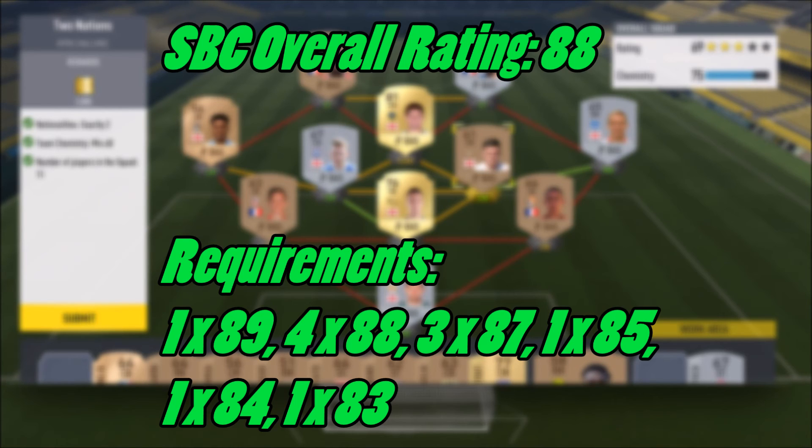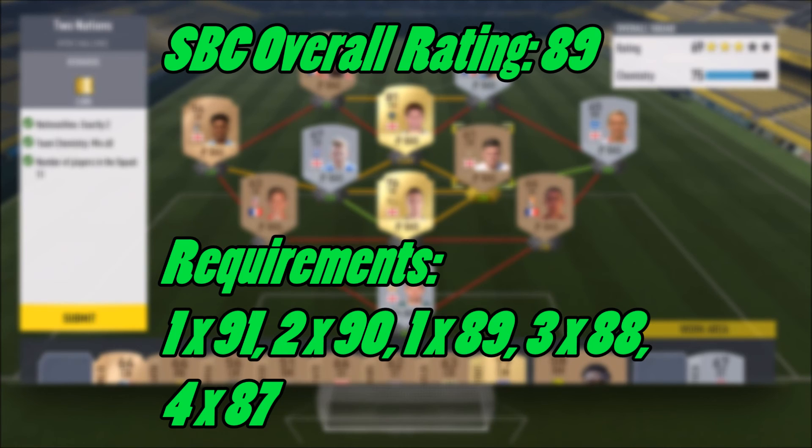These are going to give you a general price of around 400k for an 88-rated, as indicated by the moderate squad building challenge. For the final one — an 89-rated — you need: 1x91-rated, 2x90-rated, 1x89-rated, 3x88-rated, and 4x87-rated. That's really it for today.